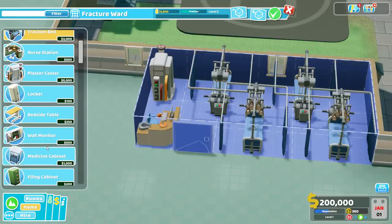Just like with our ward proper, we're going to want some medicine cabinets, because these things boost not only diagnosis power but treatment power. Now the diagnosis power bonus is kind of useless here because all this room does is treat people — you don't diagnose people in the fracture ward. That being said, failing a treatment check in the fracture ward can be lethal. So this can be a source of deaths if you have poorly trained staff and not very many bonuses. These medicine cabinets will help keep the deaths from mounting from this room. And you can place a lot more of these things than you might think.